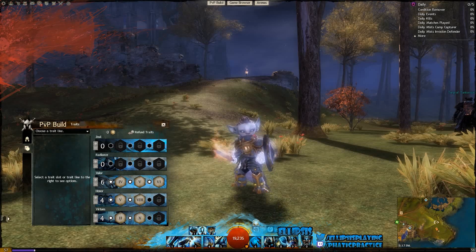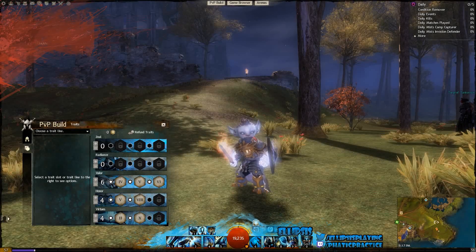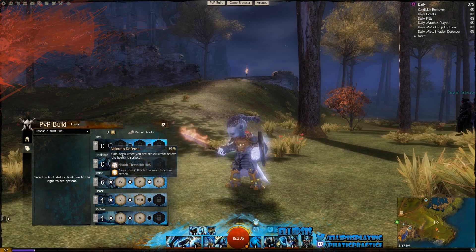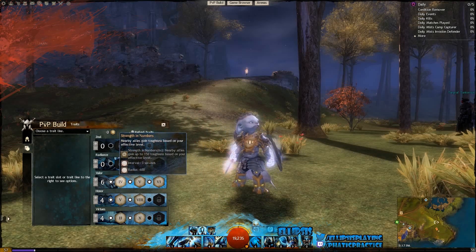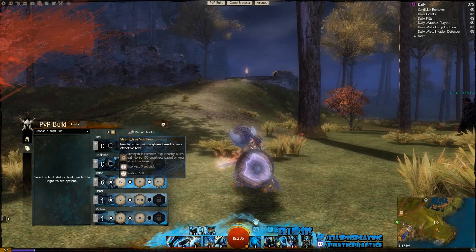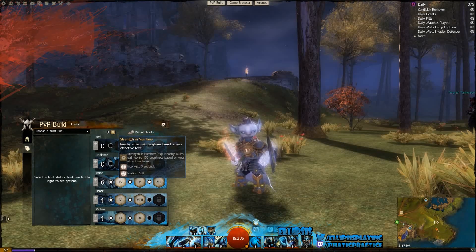We're just going to jump right into the traits. We're going with a 0-0-6-4-4 build, and I'm going to explain why that is, starting with the Valor tree. We're going to be picking up number four, Strength in Numbers — nearby allies gain toughness based on your effective level. Our effective level is 80, so we're going to be getting 150 toughness just for being around allies, and our allies are also going to gain that toughness, which is really, really good.